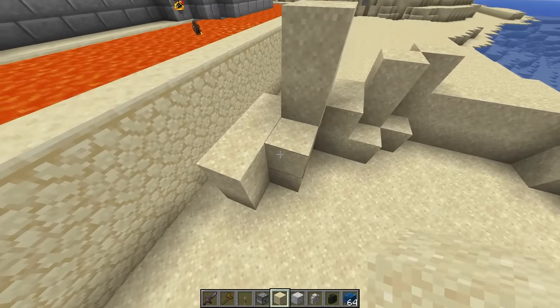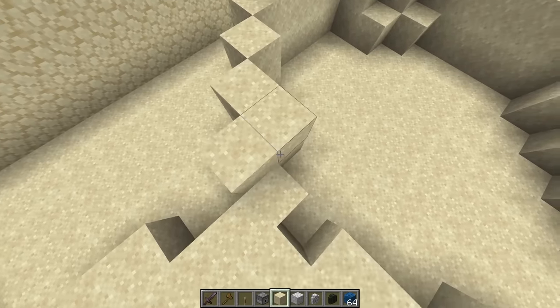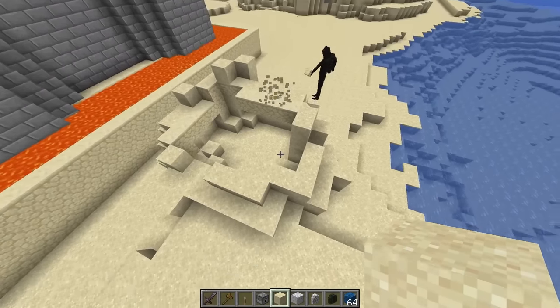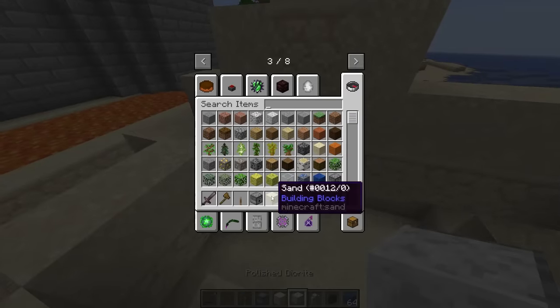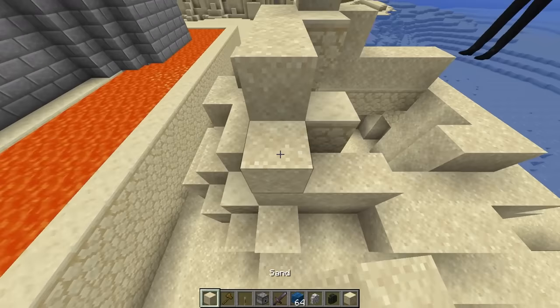Wait, what are you guys building? Are you guys playing in the sand? We're just playing in the sand, don't worry about it! Keep your eyes on your own tower. You guys are so childish. Speaker Man, I think it's working — she has no idea! She has no idea we're actually building a TNT cannon to blow up her base.